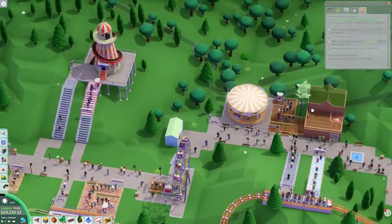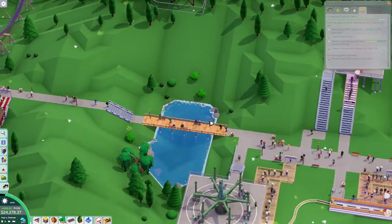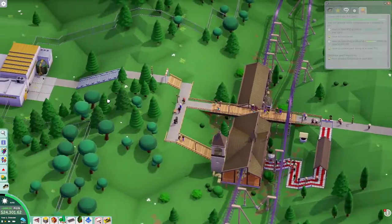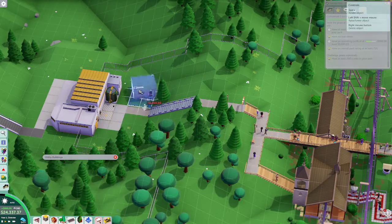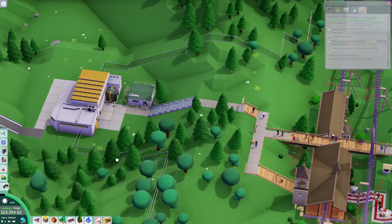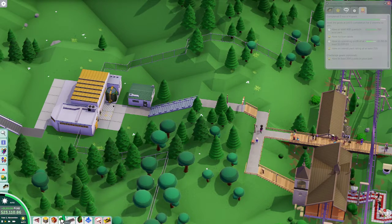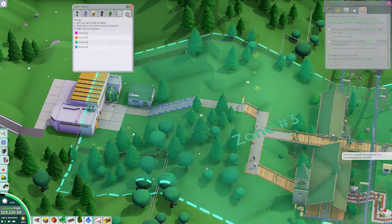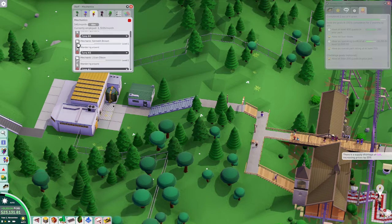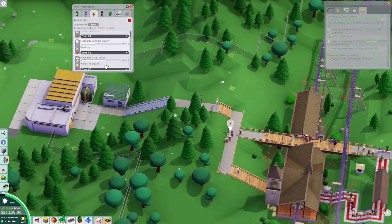I don't have a break room still, which we should definitely remedy. I'm thinking we put it back here even though that's so far away from everything else — we've already hidden everything back here so yeah, I think that's the best. Who is in zone 3 for my mechanics? Good — just wandering around, that's what we wanted to see.